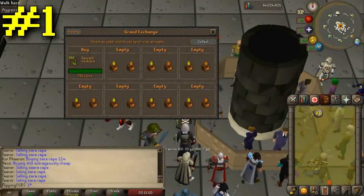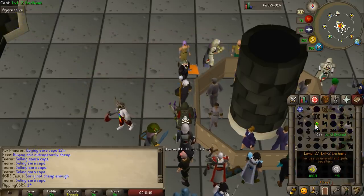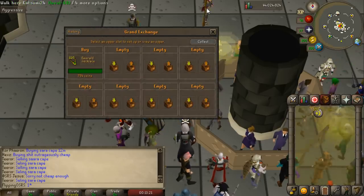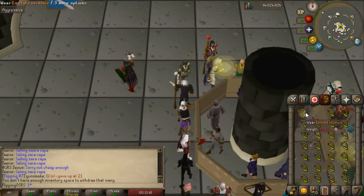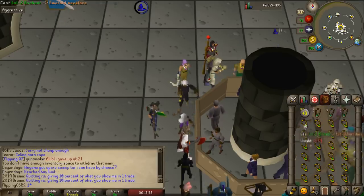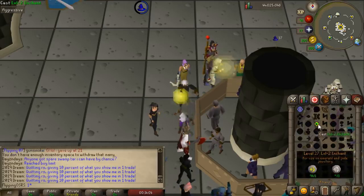First up is a really simple money making method with no high requirements — only the level 2 enchant spell. To cast level 2 enchant you will need a cosmic rune, 3 air runes or an air staff, as well as level 27 magic. All you need to do is buy emerald necklaces on the Grand Exchange, check the margin first, and convert them into binding necklaces. You'll need cosmic runes in your inventory along with 27 emerald necklaces. Enchanting each one gets you around 300 GP profit.